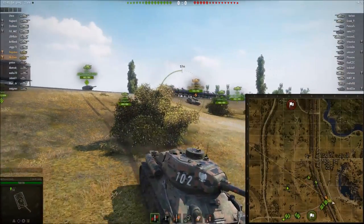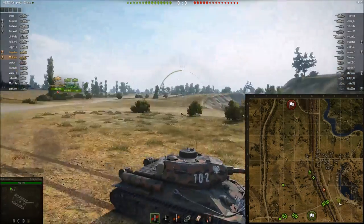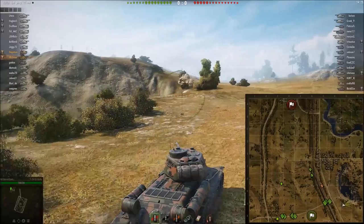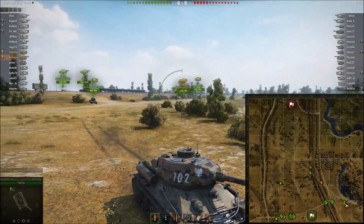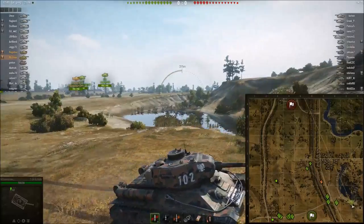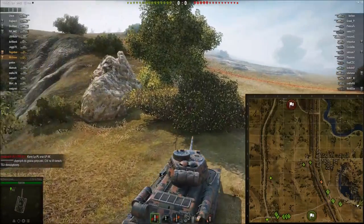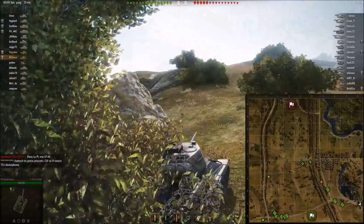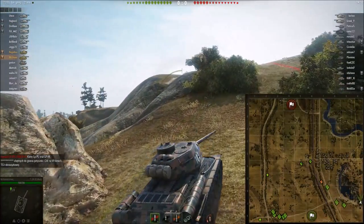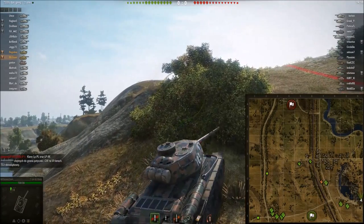So in terms of the game, it's tier 7 on the map called Prokhorovka. Pretty campy map, I would say. My friend Rogo is going to try to spot people going up to the hill or going to the city. I am going to go up on the hill. The Rudy is pretty good at taking shots at people for free and the gun depression is kind of nice, so I like to take this position.